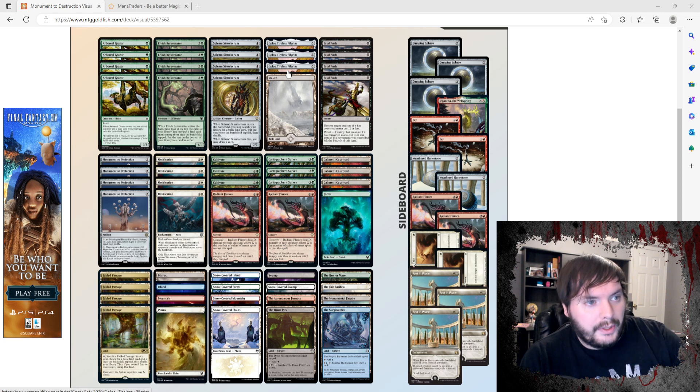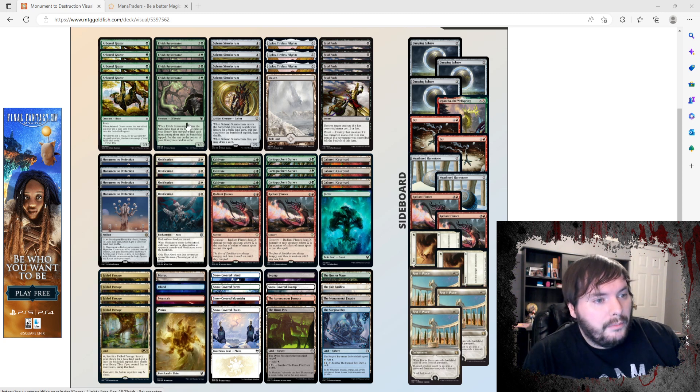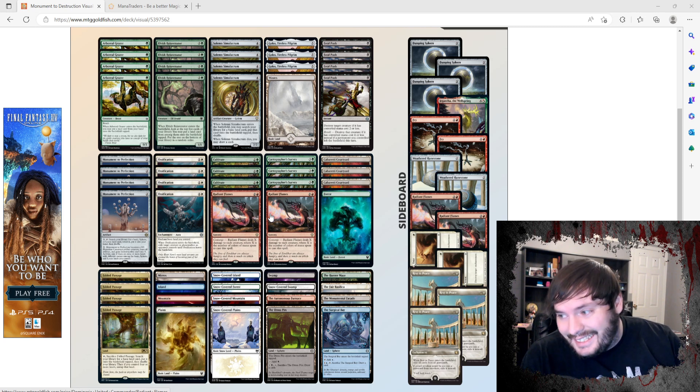We have Solemn Simulacrum which fetches any of our ten basics, so that's pretty sweet. We have Rejuvenator, Survey, Cultivate — a lot of ways to ramp. With Grazer we have a removal package that's not lackluster at all: we have a Fatal Push, two Radiant Flames main board, because usually ramp decks' weakness is aggro and we want to be able to hit that out of the park. A lot of the money goes into Fable Passage and Fatal Pushes.